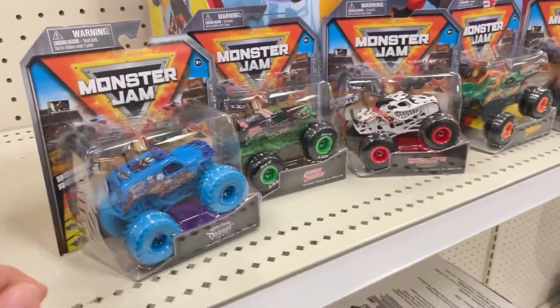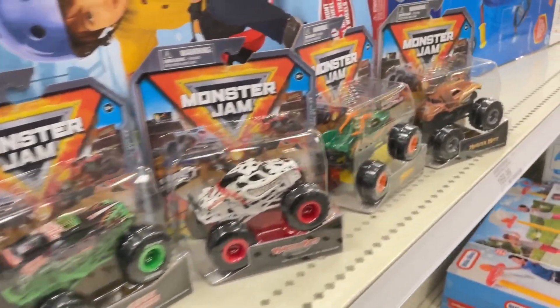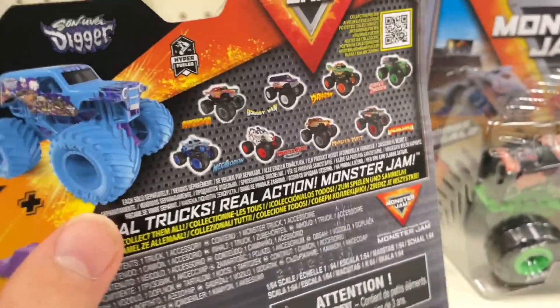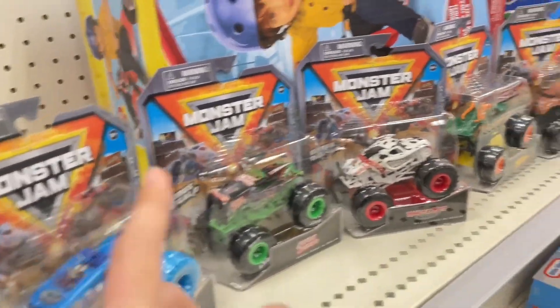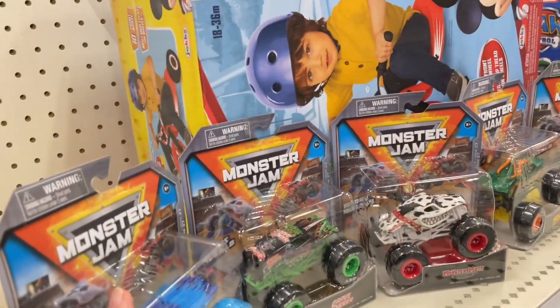Of course the one target I find things at, there are five people in the aisle so I was not going to record. But better than nothing - we got five out of the nine. We're missing Avenger, Boogie Van, Excalibur, and the Megalodon chase, but I'm gonna take it. I got the 40th Grave Digger, the Monster Mutt Retro, and three variants: Son of a Digger, Dalmatian, and Dragon. Good thing I stopped at this target.